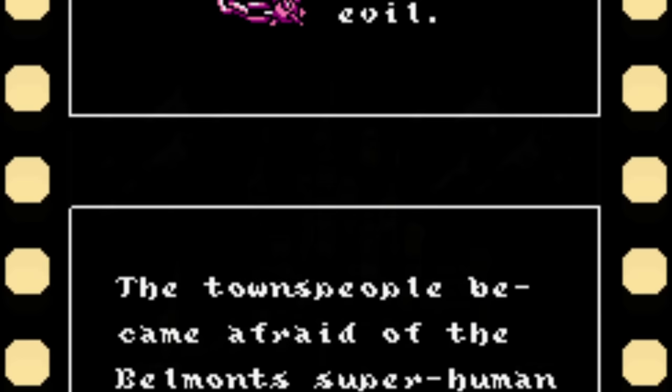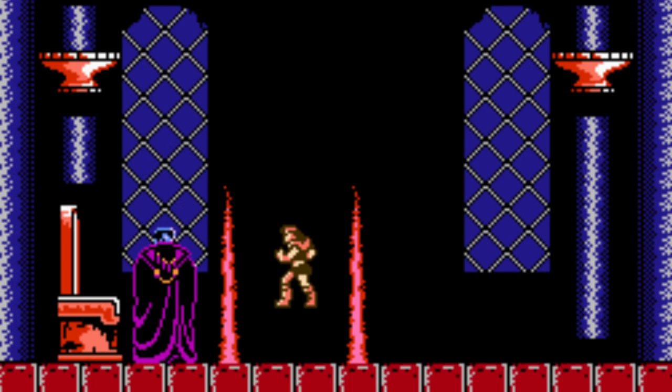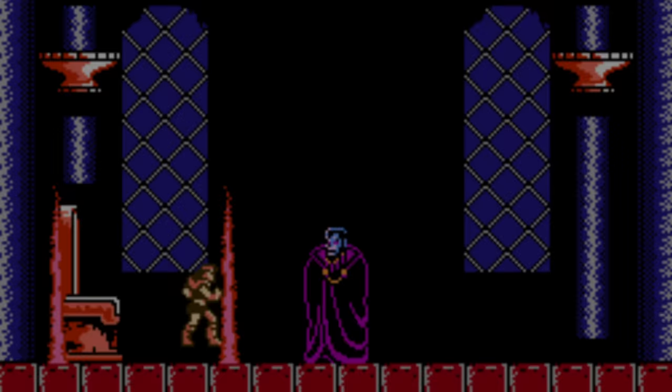If you've never heard the Japanese version, the difference is remarkable — you're listening to it right now. This time the game's plot is a prequel. Instead of controlling Simon Belmont, you play as his great-great-great-great-grandfather, Trevor Belmont, who back in the year 1476 was summoned by the church to wield his vampire-killer whip against the evil Count Dracula.